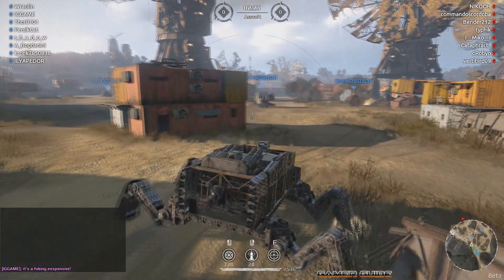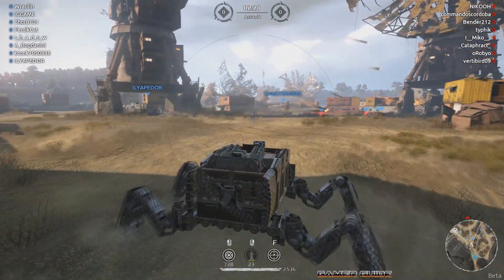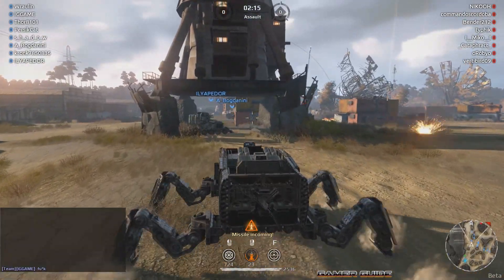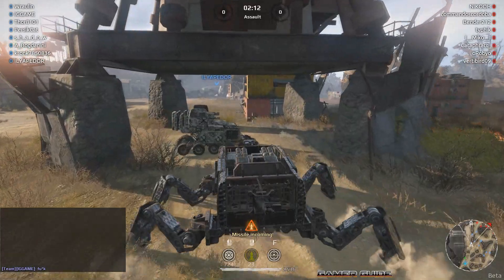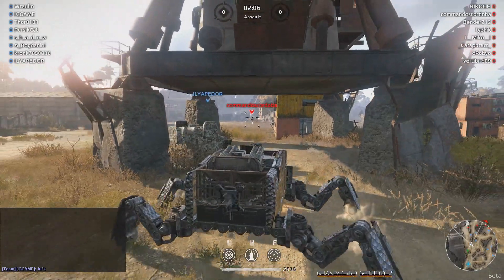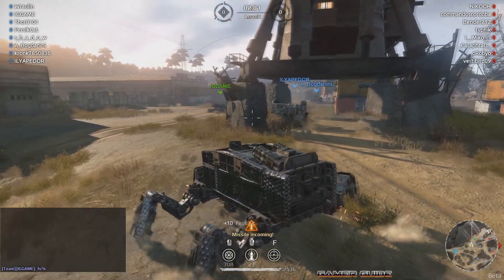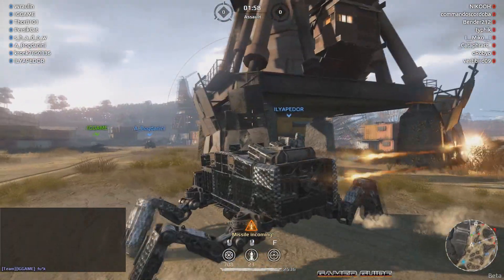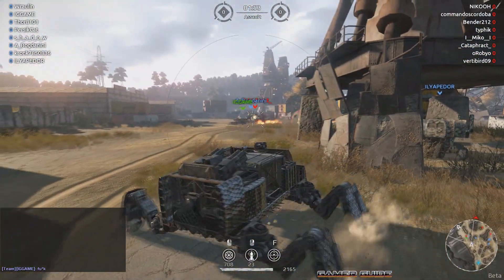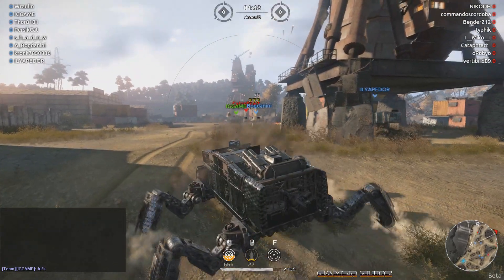Let's see if we can avoid getting hit by howitzers. There we go - I saw somebody in the distance and a couple missiles locked on, but they're ducked behind some crates. Missiles incoming - let's take cover here real quick. All right, we had enough room. Looks like he's got a triple cannon build too, so that should come in handy. Got a couple guys coming up on my right side.